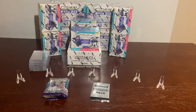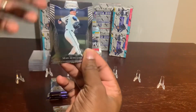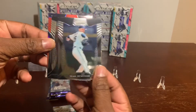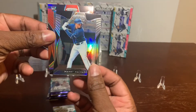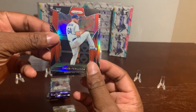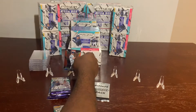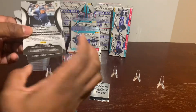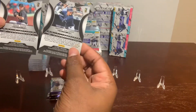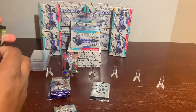All right, let's pop these bad boys to your screen. Pack number one: Sean Newcomb, Wade Davis, Manny Machado, and Kaleb Ferguson — rookie. The Ferguson is a Prizm — very nice card. And the Manny Machado is also a Prizm. Very nice card.